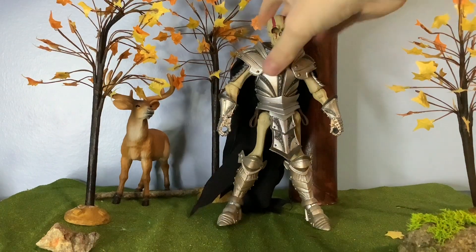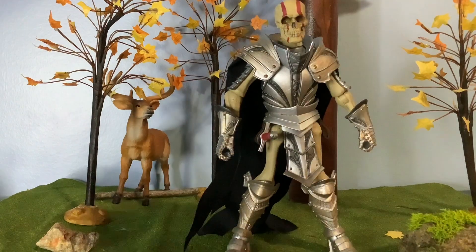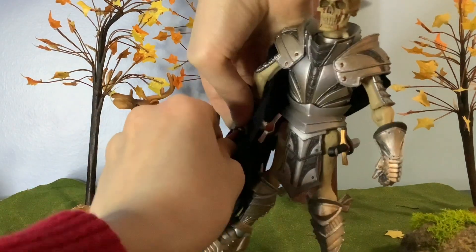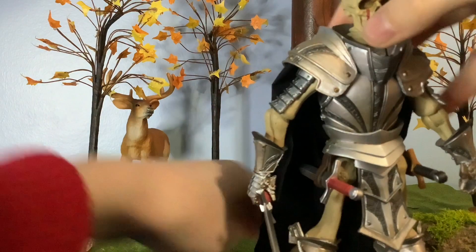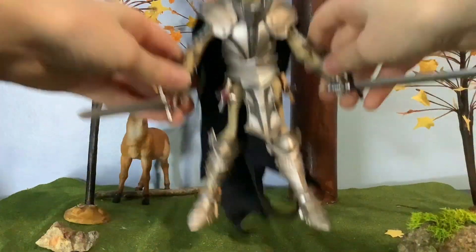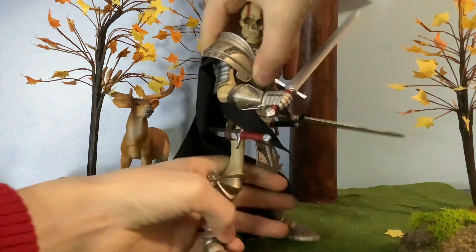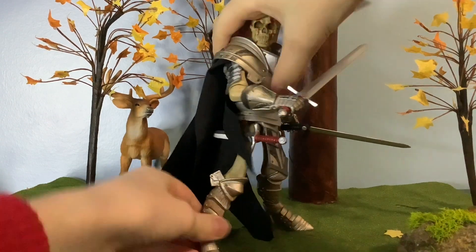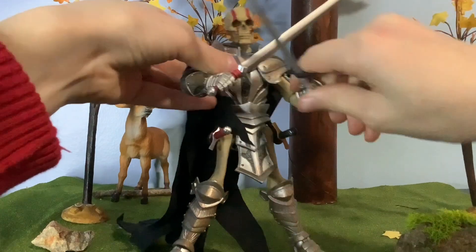He has sheaths right here so you can put his daggers in if you want. You can take his swords and snap them into his hands. He could do a little bit of posing — I like him like this. You can get into a nice pose like that. You definitely have to warm him up though — there's no way this would be a good figure without warming up. If you don't warm him up he would be super stiff and do nothing.